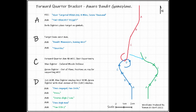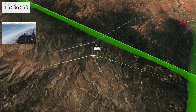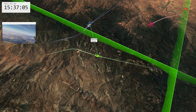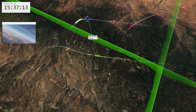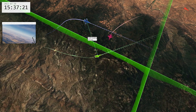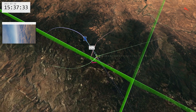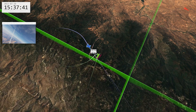Now let's look at a forward quarter set with a visual bracket. Record right two. T's engaged. Two press. Two's engaged, one circle, left. Status. Two press. Left right. Two's left, bandit's low. Fox two. Fox two. Fox two.